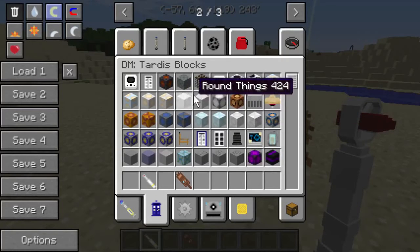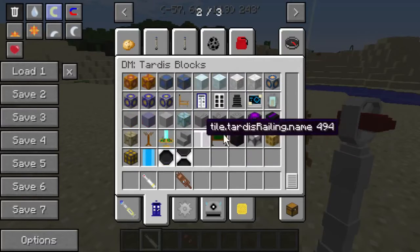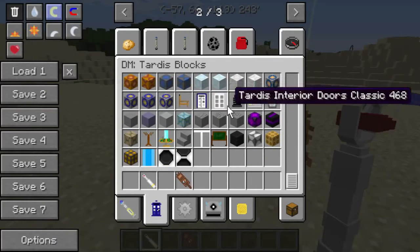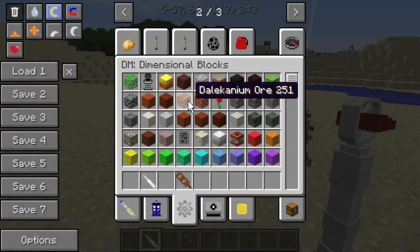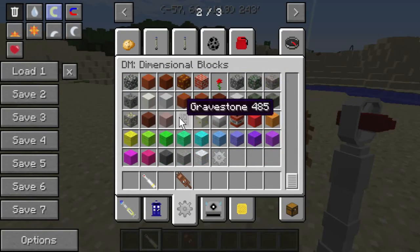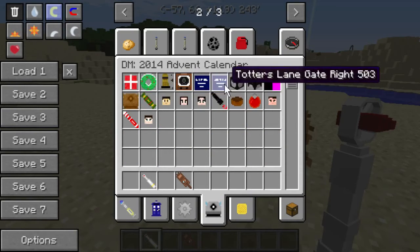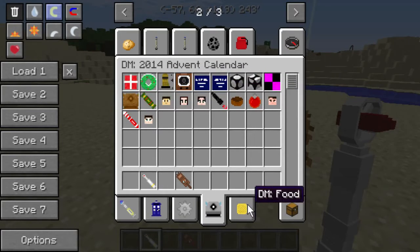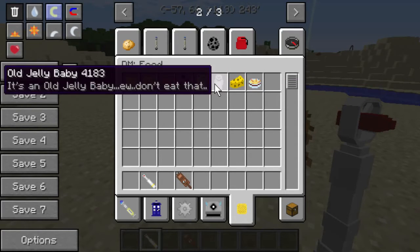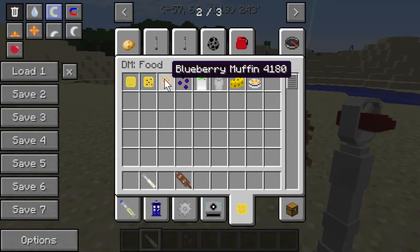There's also a number of TARDIS blocks here - I'll leave info about them in the description. It looks like you have to build your own TARDIS with this one. There are also a number of little blocks, gravestones, and some Christmas-themed stuff. There's a seventh Doctor's umbrella, and it looks like there's also some food.